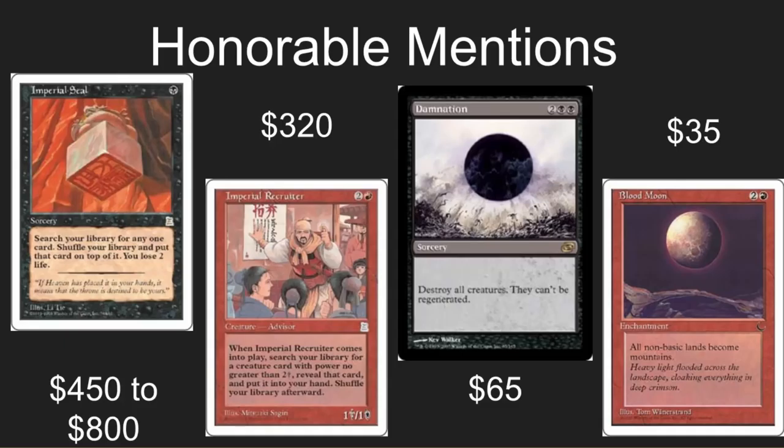Cool card: Imperial Recruiter. Wonderful card, not likely to see a reprint — we just saw a white, similar, almost functional reprint of it. Damnation: I just did a video on this earlier this week, which is why it didn't make the list. People were so mad that it wasn't an announcement of a reprint that they missed the cool remix stuff that was going on with it. Check out that video if you want to see a fun video.